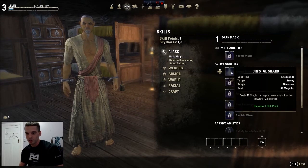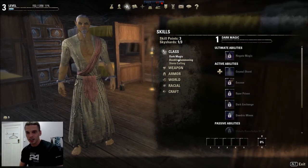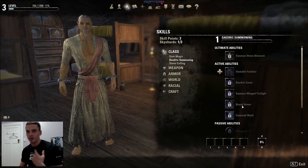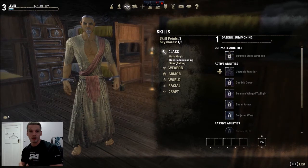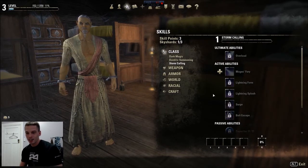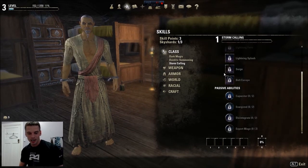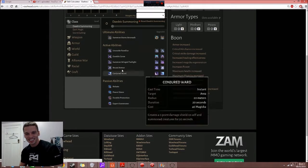So for this class as a sorcerer you have Dark Magic, Daedric Summoning — which is where you keep seeing the massive Storm Atronach, Clan Fears, and all the Twilight Wing things — and this is the only class where you summon things. And then Storm Calling, which looks like the most appealing because you become some sort of lightning beast. We'll head over to ESO Head and have a look.